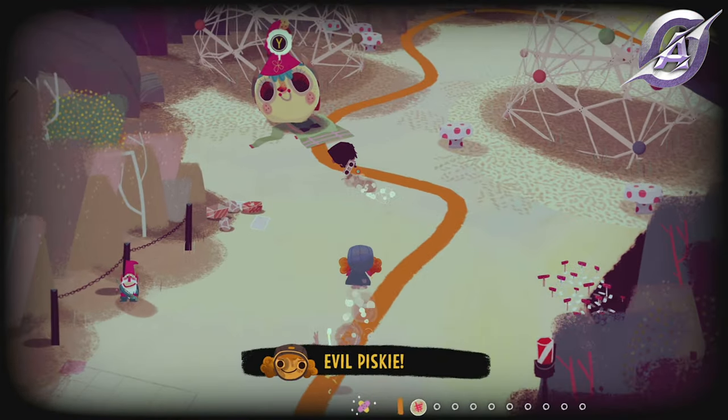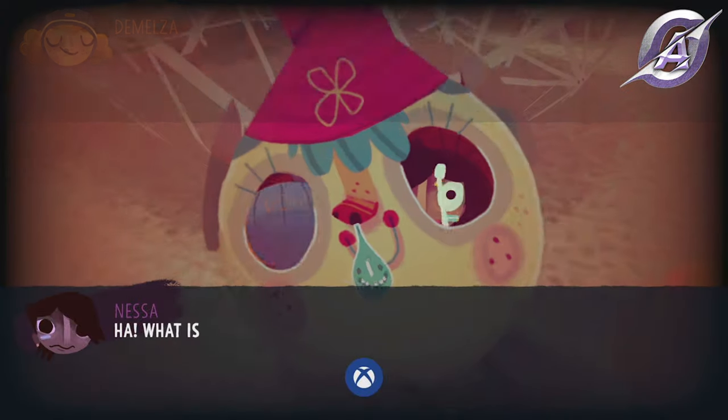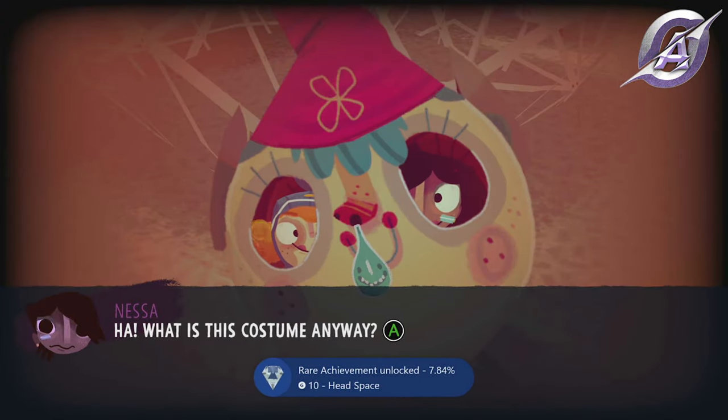In the theme park in day three, along your way you will find the kitty head. Interact with it — your characters will go in the head and the Head Space achievement will pop.